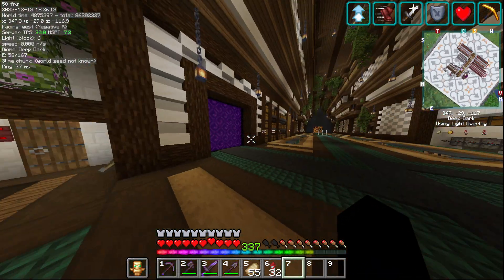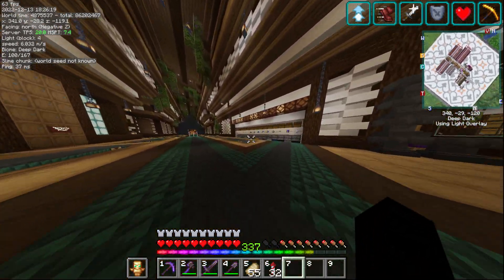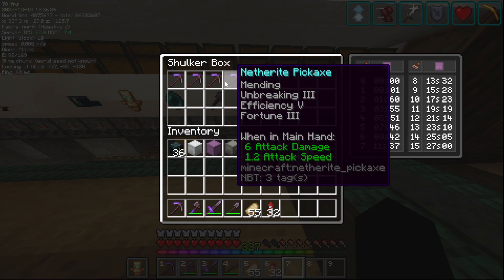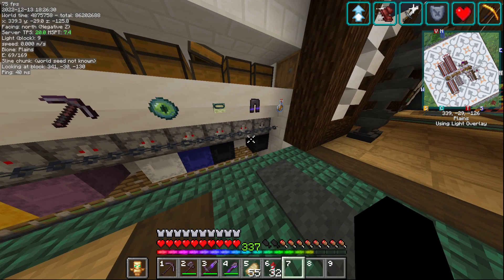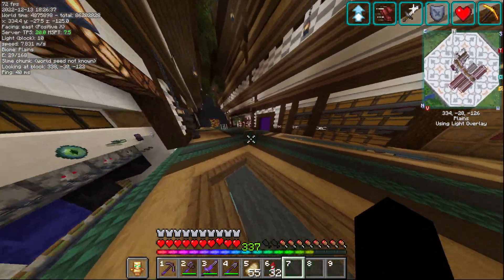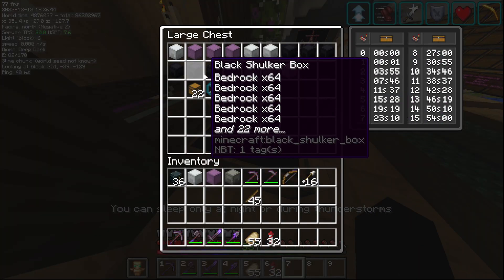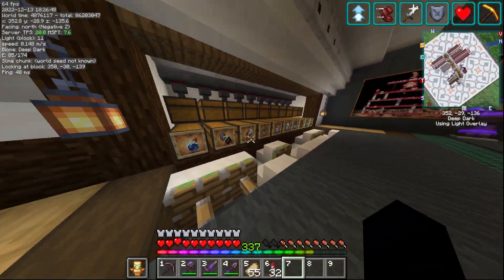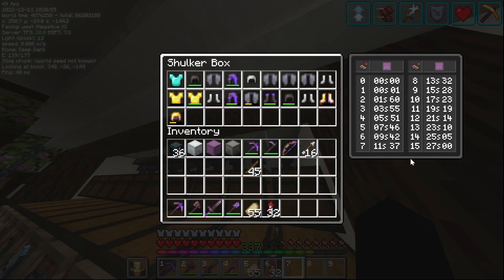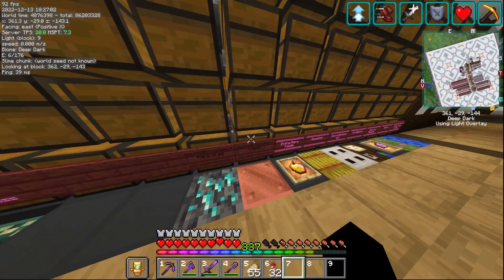Once we come through this portal - this is the main portal - you walk in and we have our restock station over here. These item frames were coded in with a command to sort stuff. We have portal frames, potions, flight duration rockets, some food, various stuff. There's a little sleeping room here for players, a chest, all the elite blocks we have. We have an unstackable sorter here so you can see stuff getting sorted, and our multi-item sorter with a plethora of items gathered over our playtime.